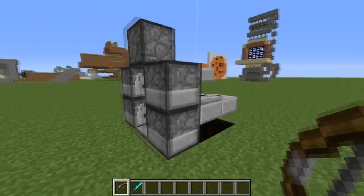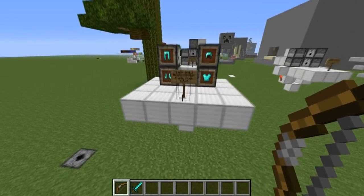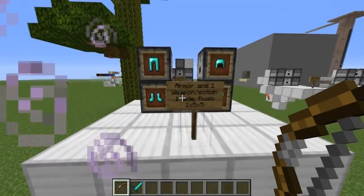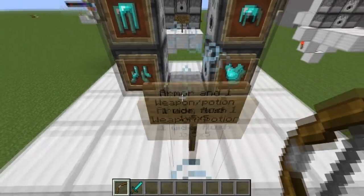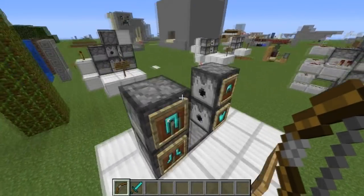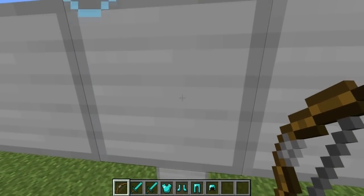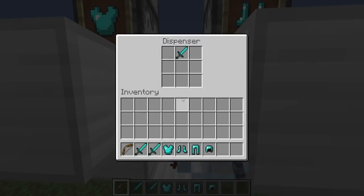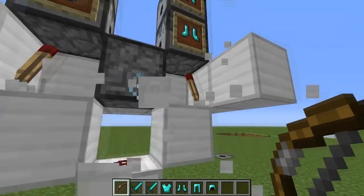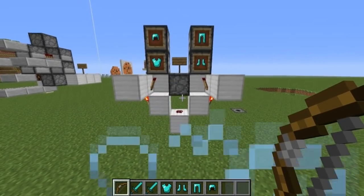That's all for this tutorial. I'll quickly show you a few other designs I've made with these automatic armor equippers. This one is a flush 1x5x5 design. The advantage of this is that you can simply walk in, get your items, and walk out the other side. You can get weapons and stuff from this one, as well as the full armor. It's relatively straightforward — I think you can figure it out.